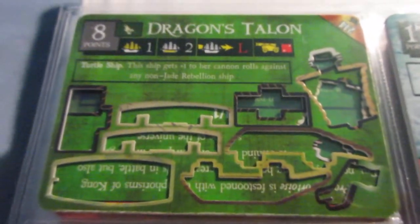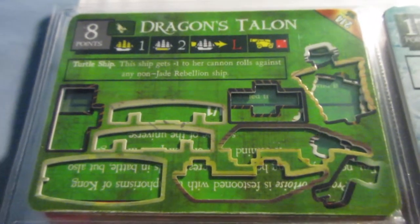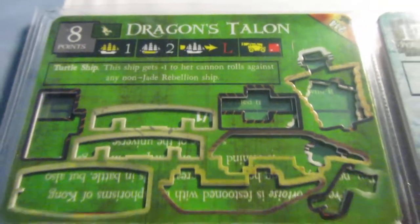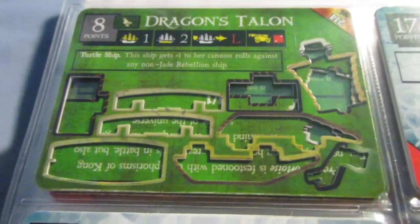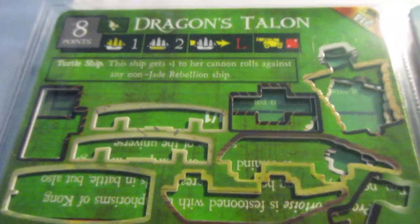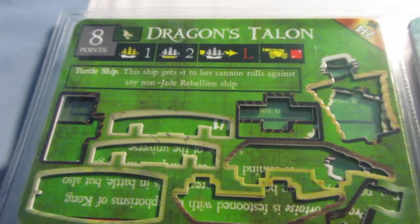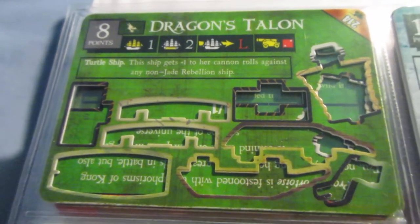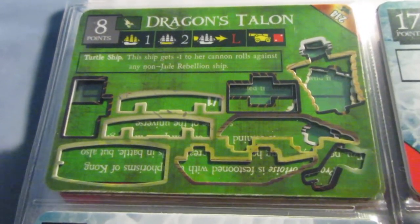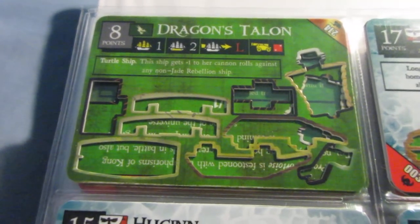And the last Jade Rebellion ship is the Dragon's Talon. This one is a decent gunship, but you need a Captain and Helmsman to make her that, so then you'd be spending 13 points. I've had okay success with this because she almost always hits. She's got World Hater, but you can only apply it to one cannon, so it's not really a great deal — you want to use World Hater on something with at least three or four masts to get the bonus on multiple cannons. This could be another five-point ship, really. Thirteen points is a lot to spend on one nearly guaranteed hit. Not a great ship, but if you really need another gunship for the Jades, she will be accurate at the least. Thanks for watching — this was episode 15, and stay tuned for episode number 16, where I'll cover Jade Rebellion crew.